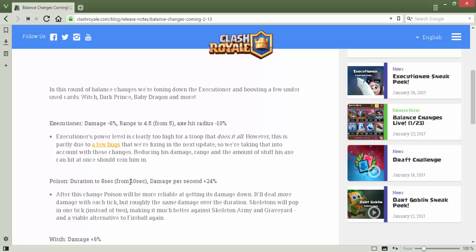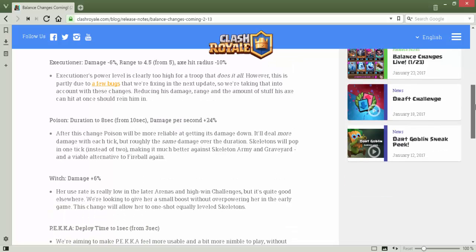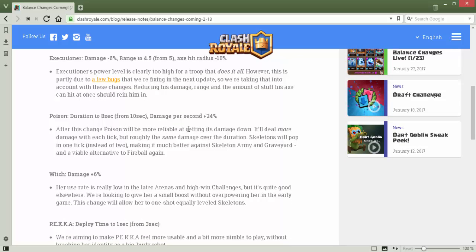Poison duration is going to 8 seconds from 10 seconds, so poison is also getting nerfed — but the damage per second is plus 24%, which will cover up the reduced duration. The duration decreases but the damage per second increases, so it will basically kill the goblin barrel faster and minion hoards as well. After this change, poison will be more reliable at getting its damage down.